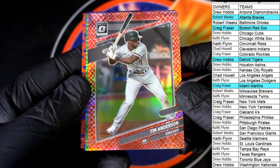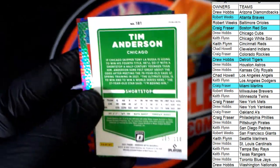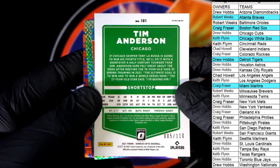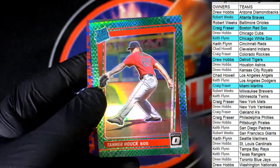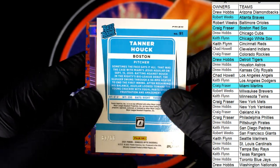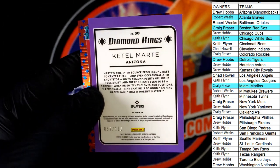Next one here is Tim Anderson with the Dragon Red, 5 of 110. There you go, Keith — coming out to you, Keith F. Dragon Red Prism. Tanner Hawk, Green Dragon — 81 of 88, Boston. Going out to Craig. Marte, Diamond Kings, 52 of 110, Drew — coming out to you right there for the Diamondbacks.